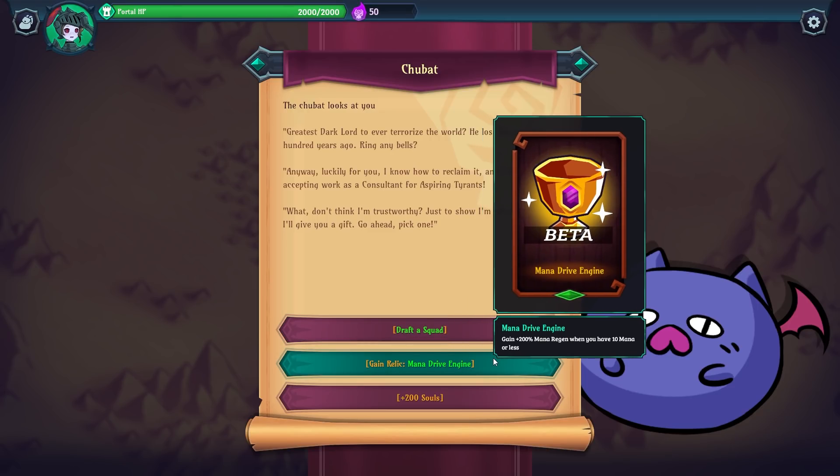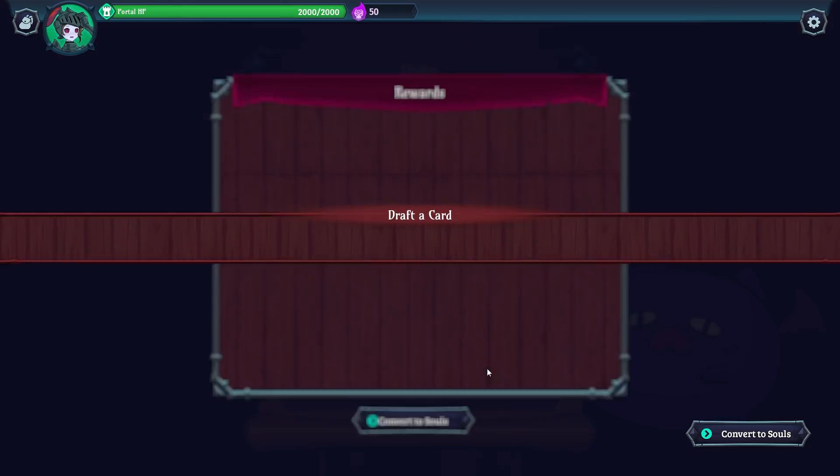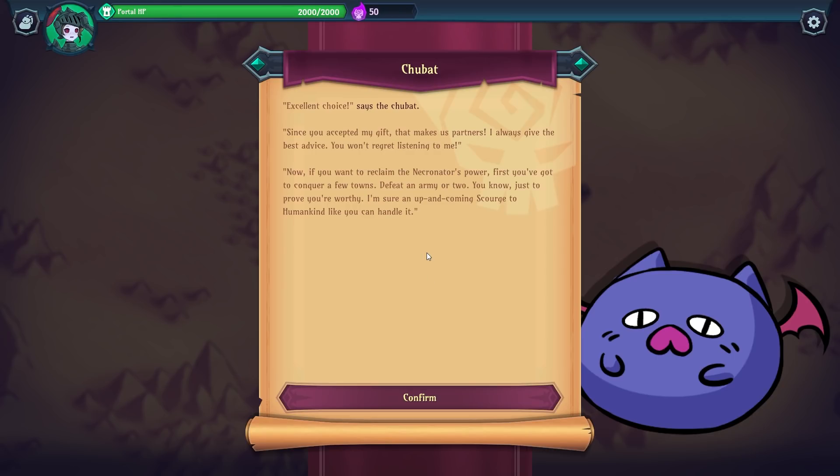The Mana Drive Engine gives plus 200% mana regen when you have 10 mana or less — that sounds pretty cool. I'm going to go for the relic. The Chubat says: 'Excellent choice. Since you accepted my gift, that makes us partners. I always give the best advice.' The mana drive engine basically boosts mana regen when we're particularly low on mana, which is quite nice.